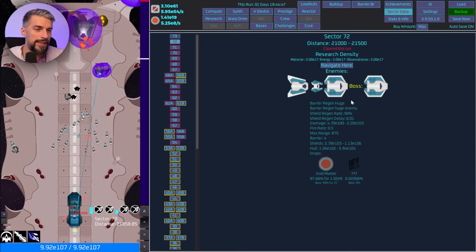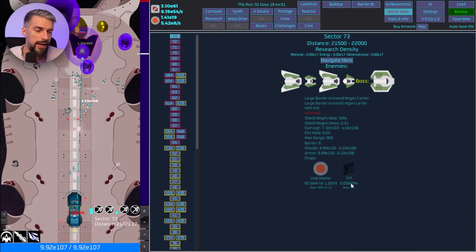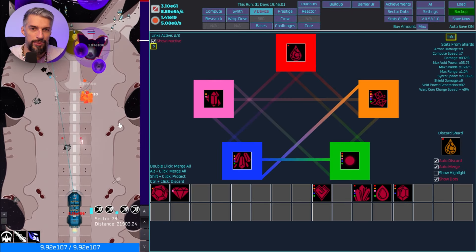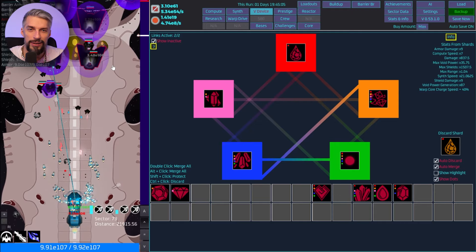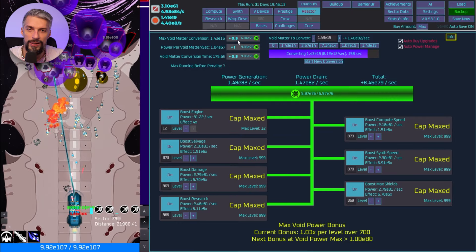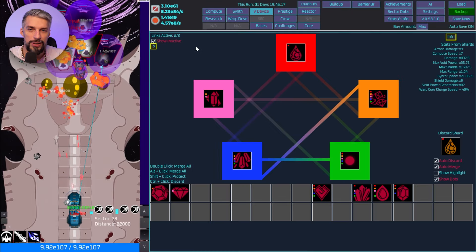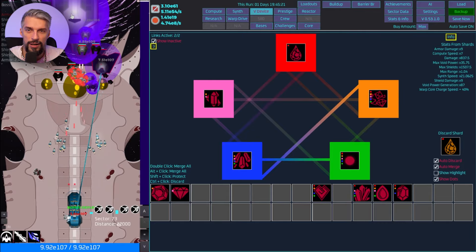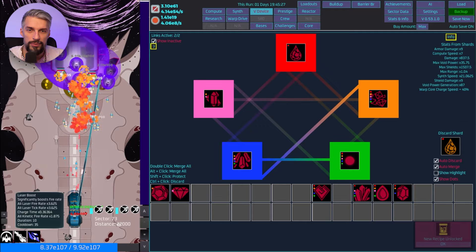Let's attempt to go to sector 74. The further stages should have a higher rate of dropping the shard. Look at that — there's a capital ship we're flying through, and a portal at the end. Let's speed it up. I hope we have enough DPS. There's the boss — a big powerful armored ship. Let's go.